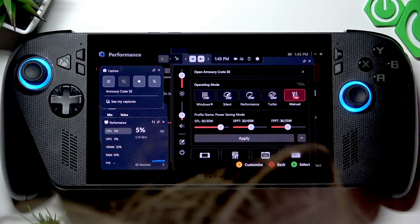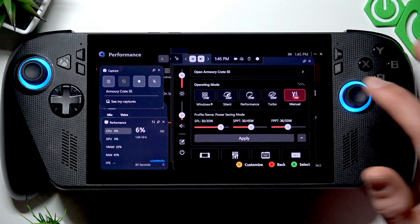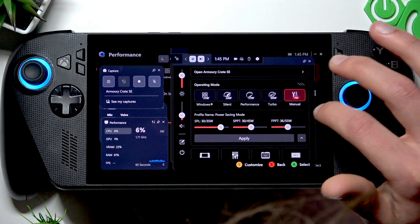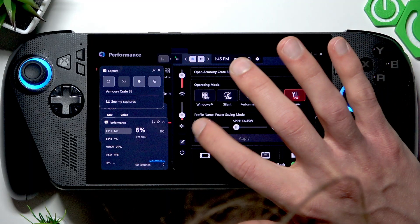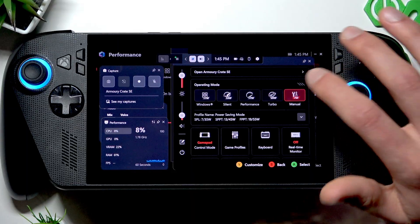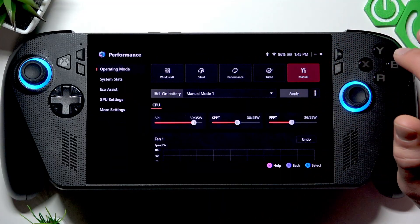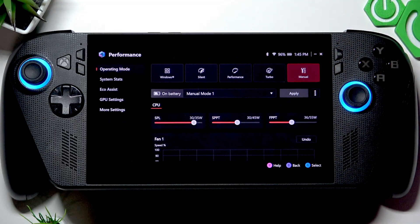Once again, move the first SPL level to 30 and leave it there. Click Apply, and this way you will get the most out of your device's performance.